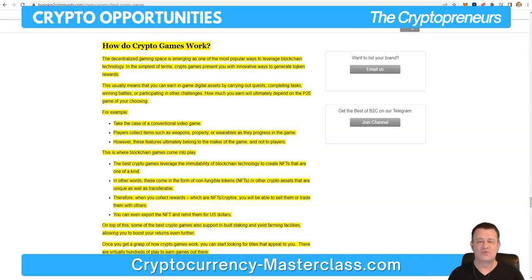So how do these crypto games work? The decentralized gaming space is emerging as one of the most popular ways to leverage blockchain technology. In the simplest of terms, crypto games present you with innovative ways to generate token rewards. This usually means that you can earn in-game digital assets by carrying out quests, completing tasks, winning battles, or participating in other challenges. How much you earn will ultimately depend on the play-to-earn game of your choosing.